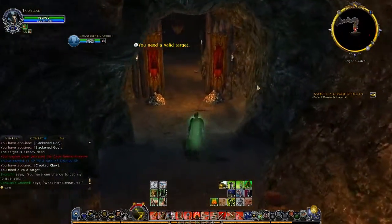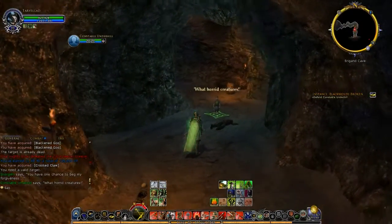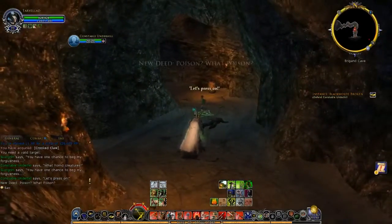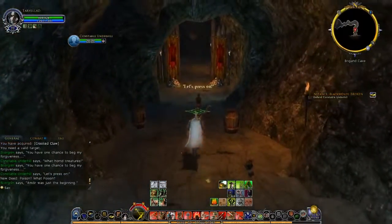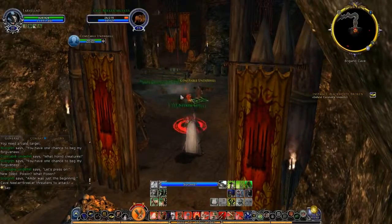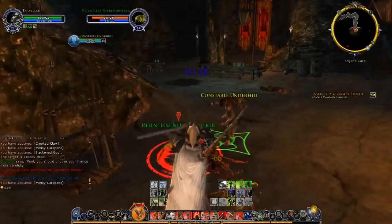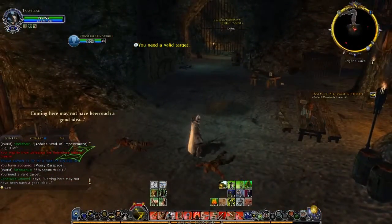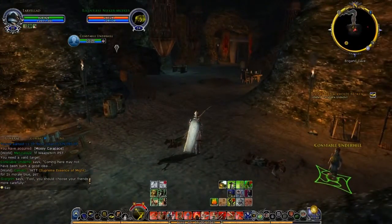They might come out of the ground. I think they came up out of the ground where that dead body was — maybe that's a tell. I should heal myself with that. We got a deed for that, so that's nice. I actually forgot we had that skill until just now, which is very good, because there are some enemies later on which use poison arrows — which can be very annoying and drain your power and health pretty significantly. It's nice to not have that problem.